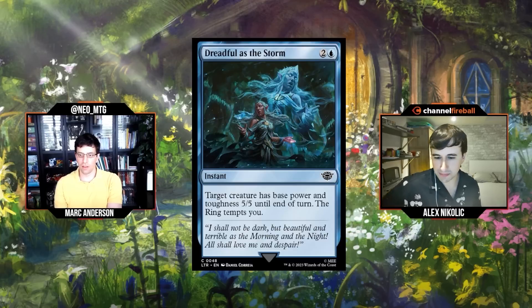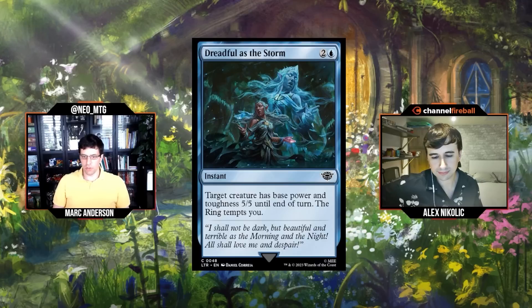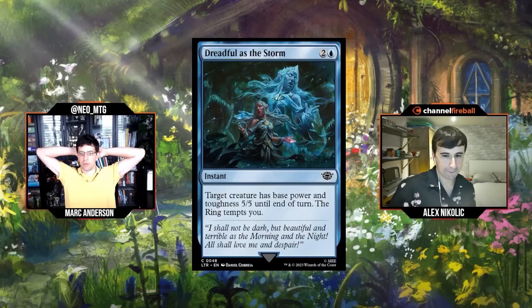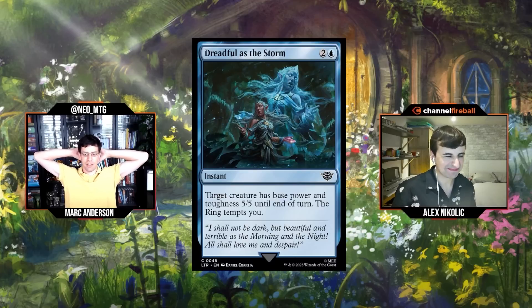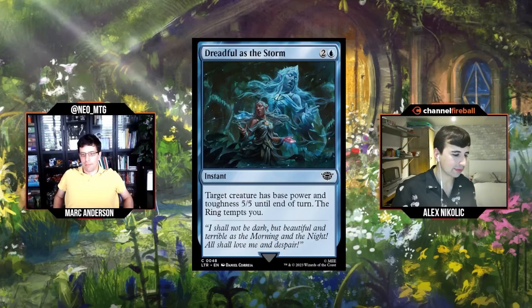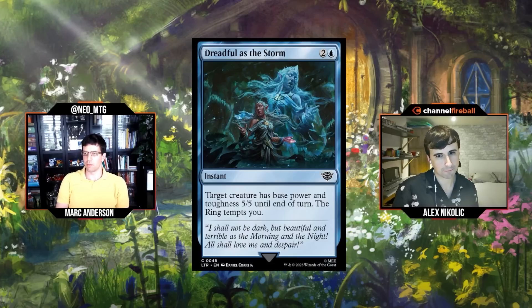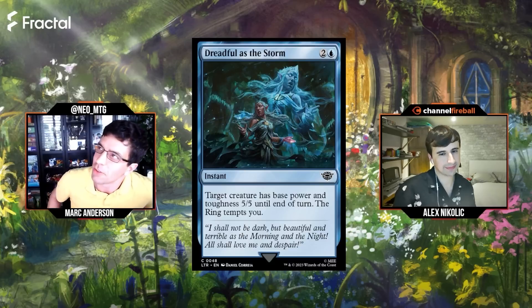Next: Dreadful as the Storm, two and a blue for an instant: target creature has base power and toughness 5/5 until end of turn, the ring tempts you. All the versions of this that draw a card have been good, and all the versions that don't draw a card have been bad. This is right in between. It's potentially a lot of damage on an amass token — like an extra five damage. But there are weird timing interactions with the ring bearer blocking.